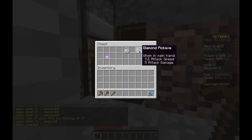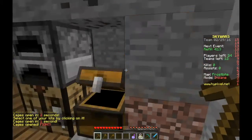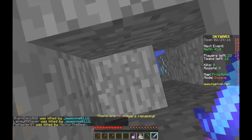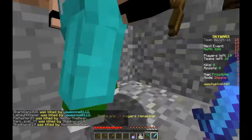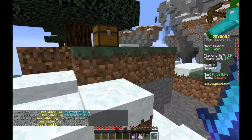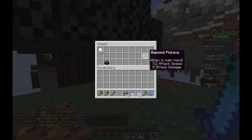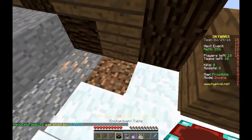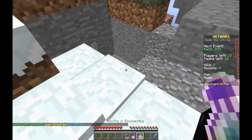Diamonds! I got a diamond sword — I got an enchanted diamond sword! I almost fell. Do I have a lava bucket? Do you have any armor I can have? No. Enchantment table — I'm taking that. I already got it and I have enchantment bottles.